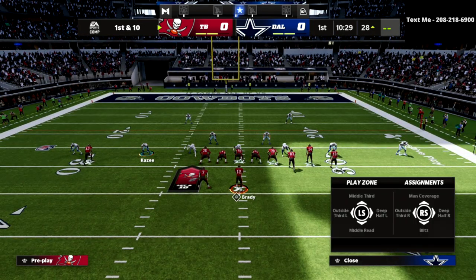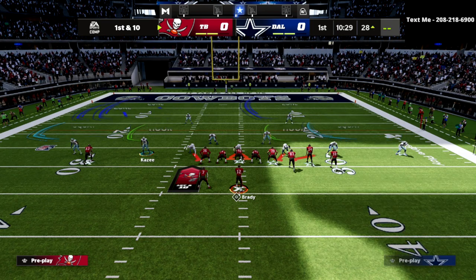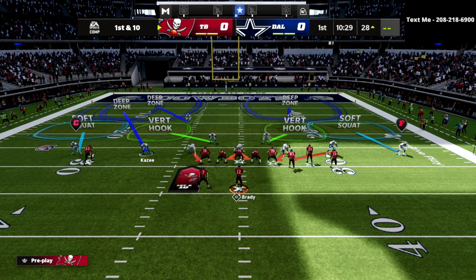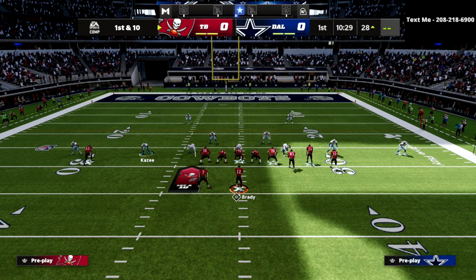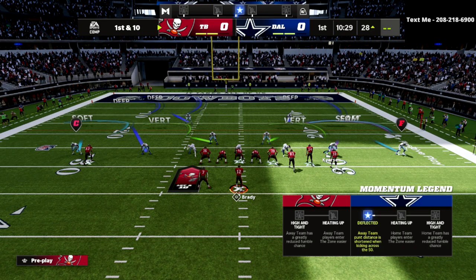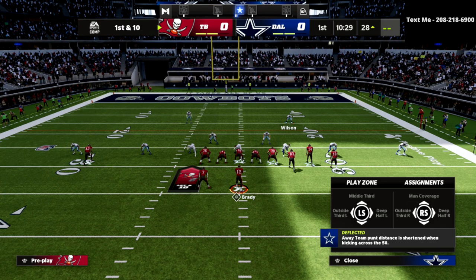On my cornerback in the slot I can put him in an outside third to the left side. Now I can have that 30-yard cloud, and then I can have this guy in an outside third — and you'll be surprised at how well that does against different things like seam wheels. Over on this side I'm going to put this corner into a seam flat, and I've got my 30-yard cloud to Trevon Diggs.